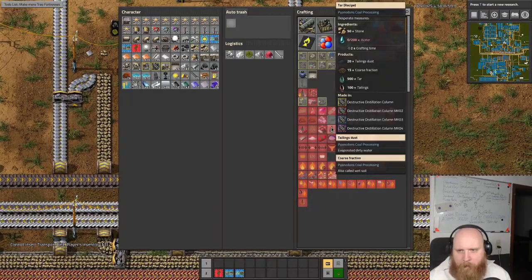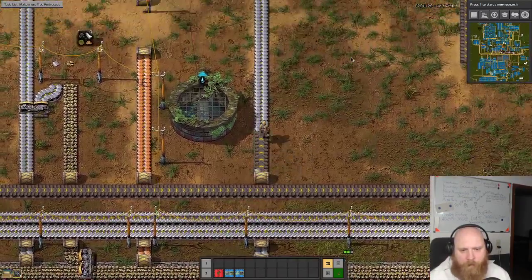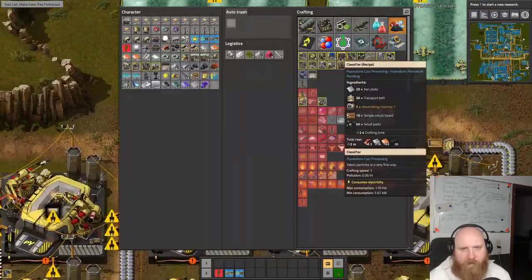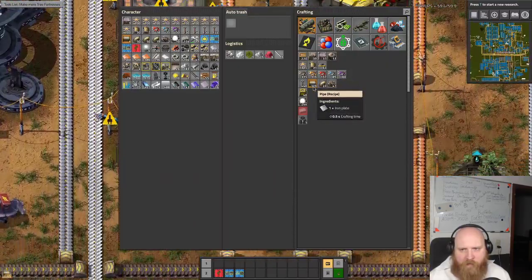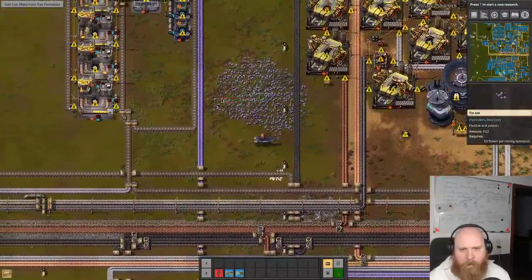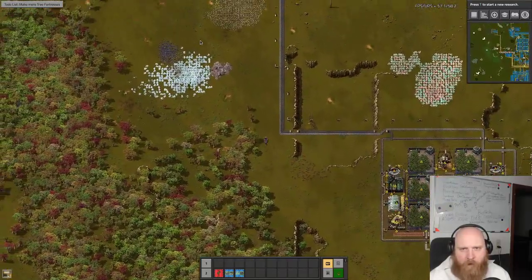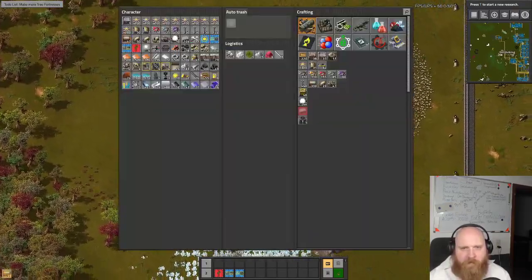Where is it? Tar — destructive column. Cool, we have 2 of these, make 4. Pick up some of this stuff, use it to make some pipes — we are going to need some pipes. And we have a stone field right up here somewhere. There it is. This will be used to make tar.